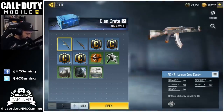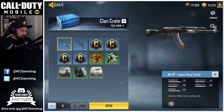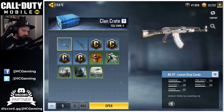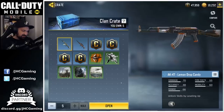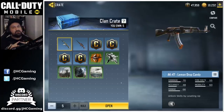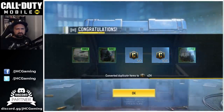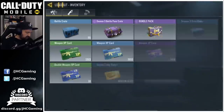Let's go with the clan crates. Another one here is the AK-47 Lemon Drop. Some guys started to get these — I'm seeing some screenshots now, so it's no longer a myth, it really is existing and out there. We got 5 shots today and I have everything else, so let's go for 5. Oh my god — 150 plus 24, another bunch of credits.